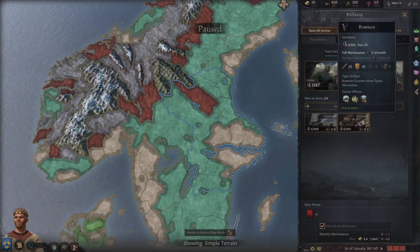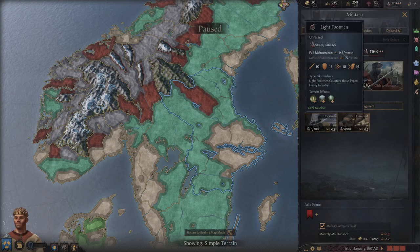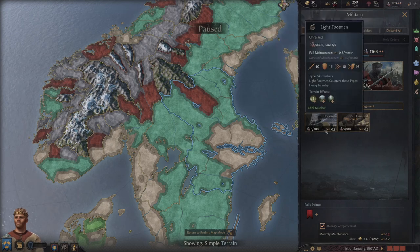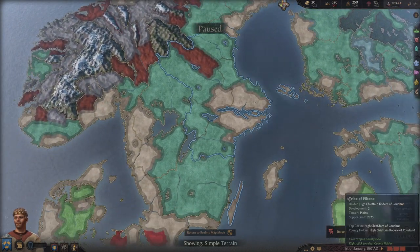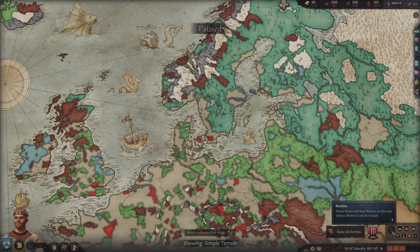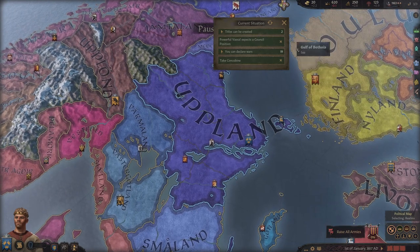We've got some men-at-arms. Each grouping has an unraised maintenance cost of 0.2, adding up. It will update when we unpause. A little bit of minus prestige per month is going to be okay - we can rally that around. Our map isn't looking familiar, so we hit E or go to the realms view to see the world broken up by different leaders.